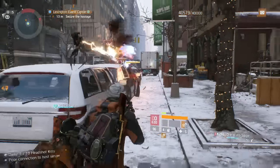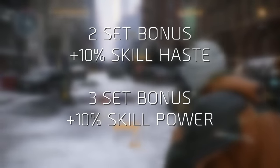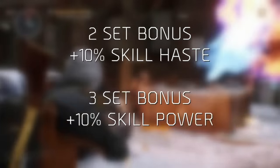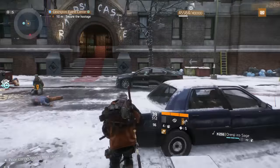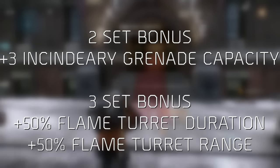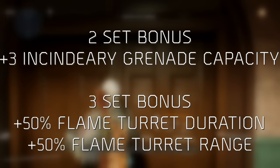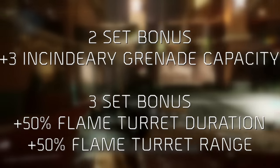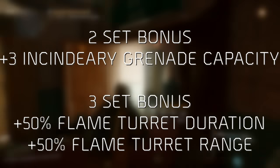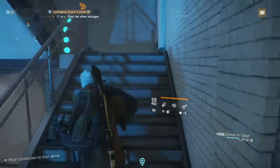The three-piece Tactician build gives me a two-set bonus of plus 10 skill haste and a three-set bonus of plus 10 skill power. The two and three-piece bonus for the Firecrest set gives me plus three incendiary grenade capacity, and it also boasts a very nice plus 50 flame turret range and plus 50 flame turret duration. You might be asking why I want to run a Firecrest build as a support build.